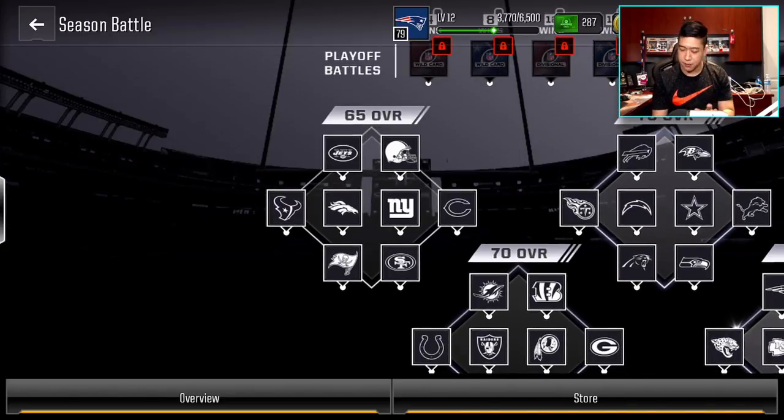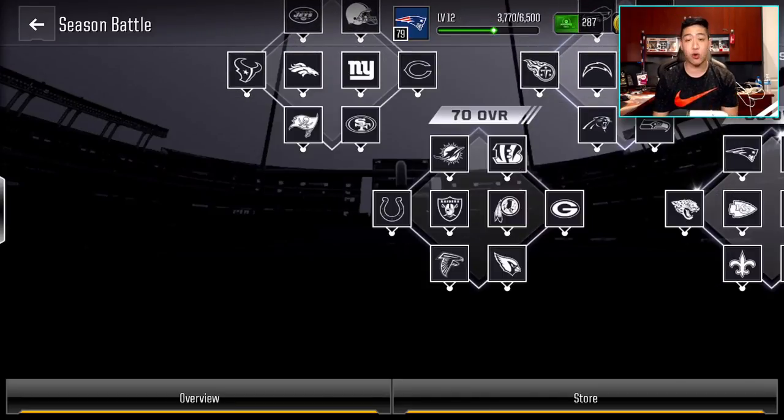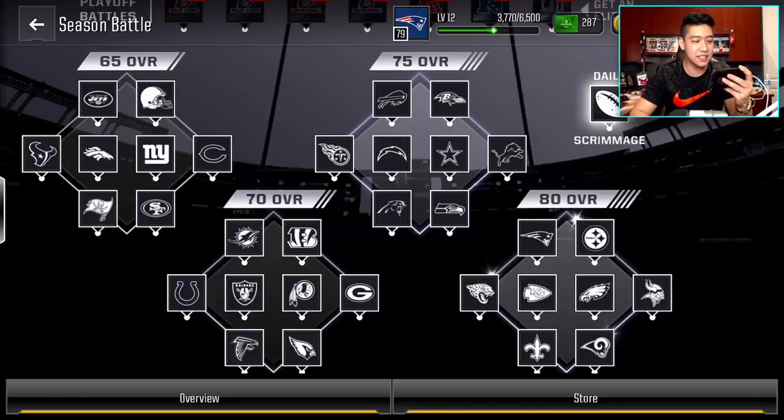The 65 overalls are a lot easier. Then we juice it up a little bit — go up by one star to the 70 overalls, recommended for a 70 overall team. You've got the Bengals, Raiders, Falcons and stuff like that. Then we bump it up to the 75 overalls — another star added — with the Bills, Cowboys, Seahawks, and Lions.